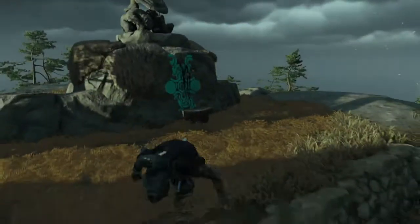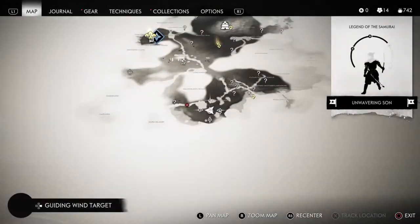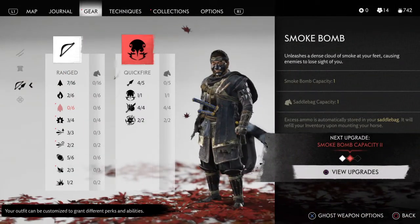What you need to do — I'm pretty sure at least — is equip the ghost gear, which I have on right now if you can tell. Then you want to go to the inventory and select the smoke bomb.